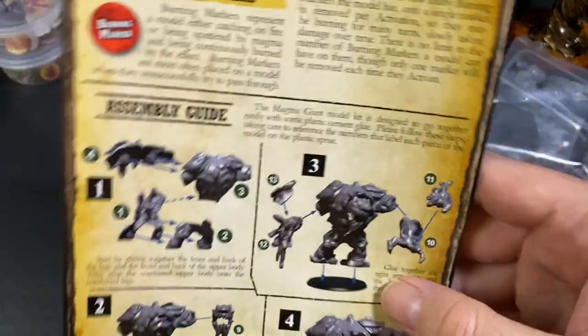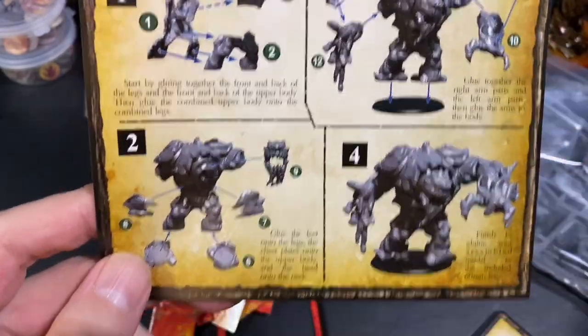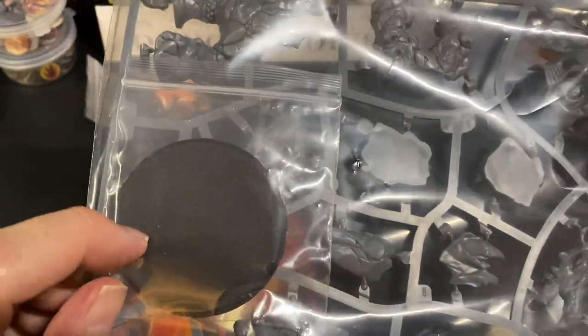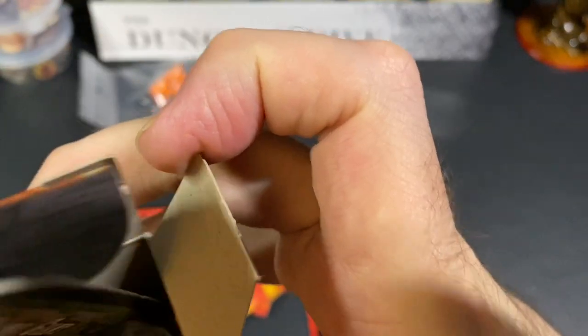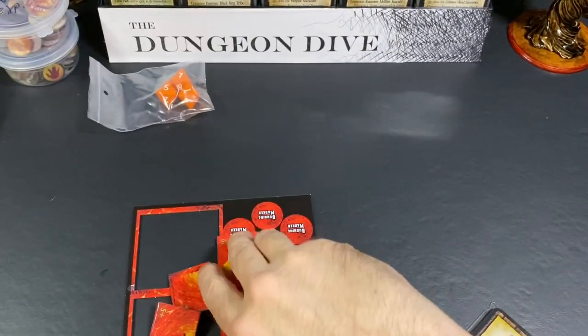You also get an assembly guide and the model on its sprues with a large base — it's a pretty large enemy. I like the different size enemies; it's fun to set them up and see the scale difference between them and normal enemies and heroes. I especially enjoy adding these to Caverns of Cinder.